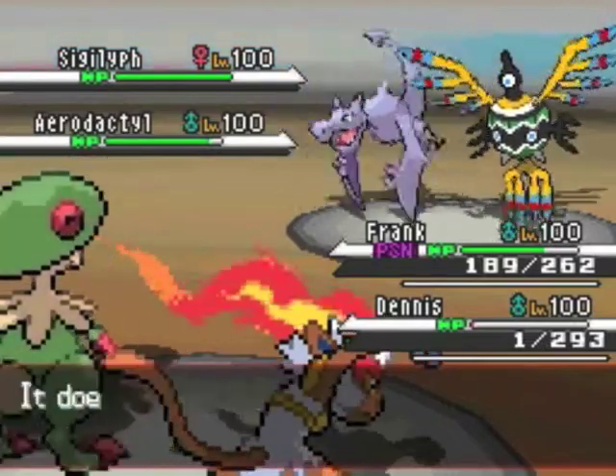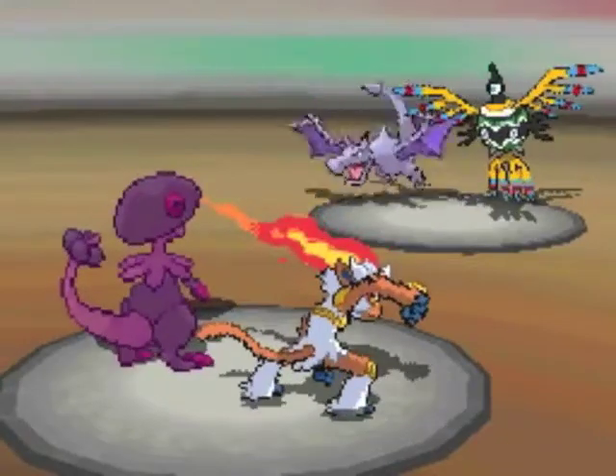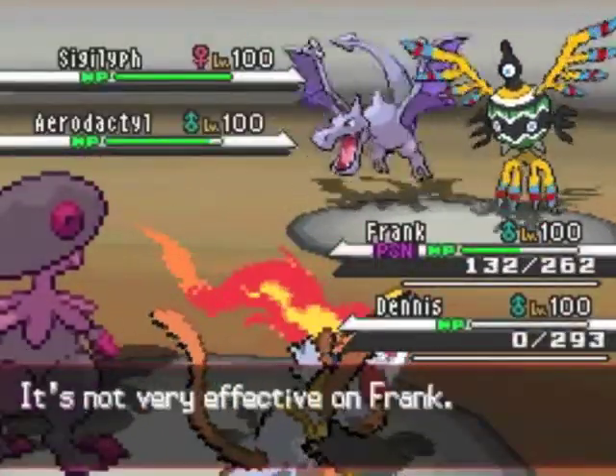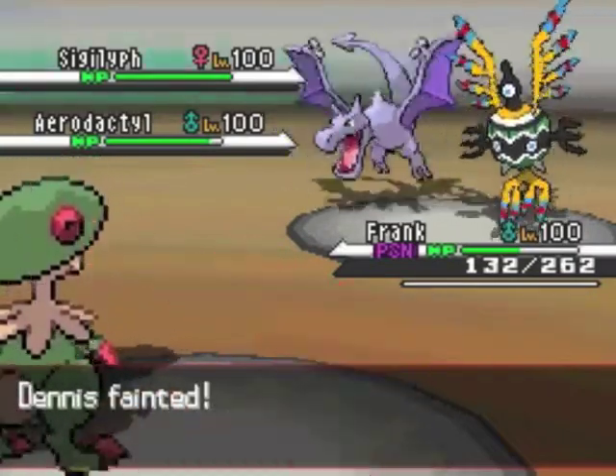Luckily his Flame Orb hasn't activated yet, so I decide to go for Spore on him. But before that, his Aerodactyl attacks first and is able to knock out my Infernape, which probably wouldn't have done anything anyway.